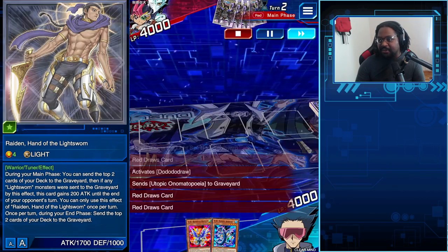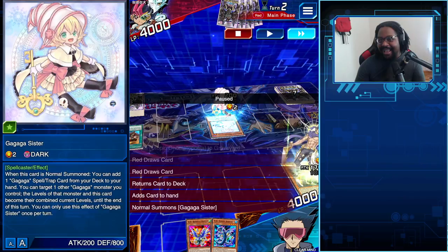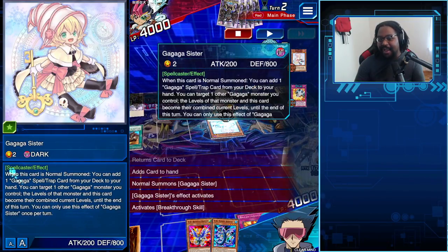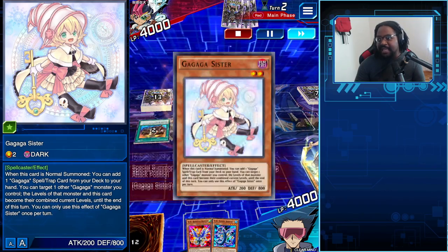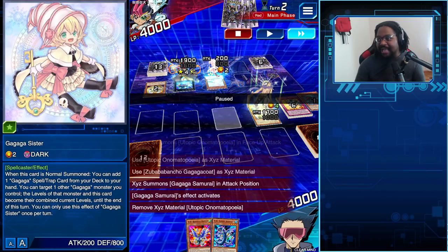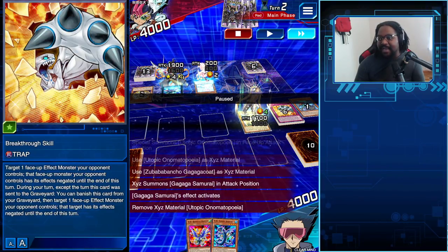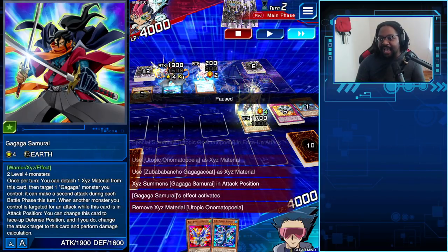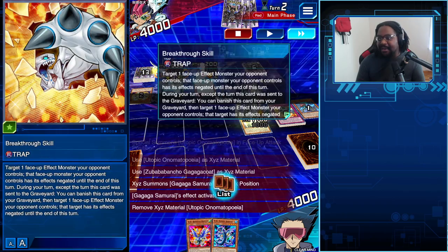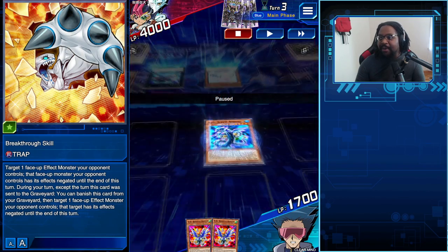This is a pretty gross Onomat special here. Gaga Sister, Gaga Stepsister has been dropped on the field. We're gonna go ahead and erase an entire paragraph of text — turn it off. He went into Gaga Samurai, I guess just to deal some damage. His whole combo has been stopped by this one card — that's beautiful. He went into Gaga Samurai to protect the sister, because I won't be able to attack into the sister if the Samurai is on the field. But we've got Breakthrough Skill, so we don't have to worry about that at all.